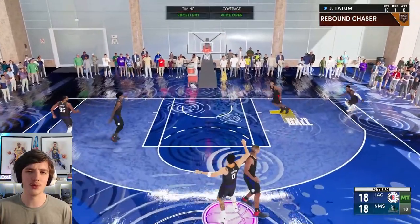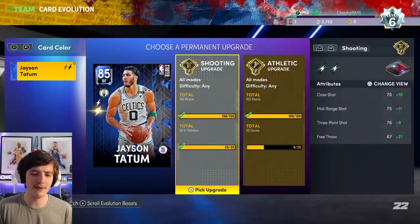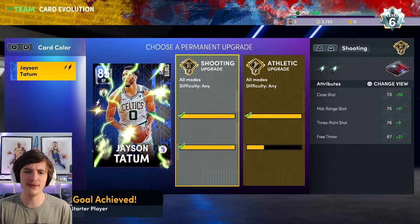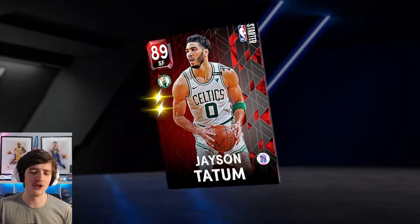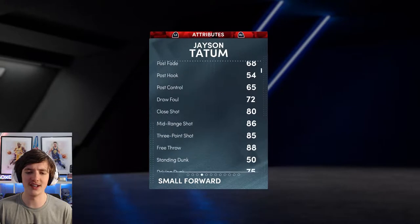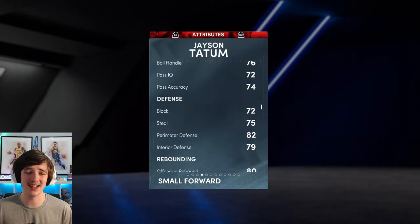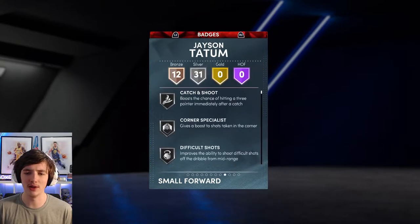Last episode we were looking at Evo Tatum — we finally do this here. We fully evolve him before his shooting upgrade, which means he gets an 85 three-ball. His jump shot's pretty smooth, so having that attribute with that jump shot is very nice. You can see some of the attributes: 85 three-ball, 75 dunks, 76 ball handle, and 76 speed. A very nice card to have in my lineup.